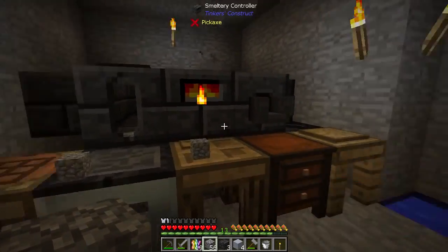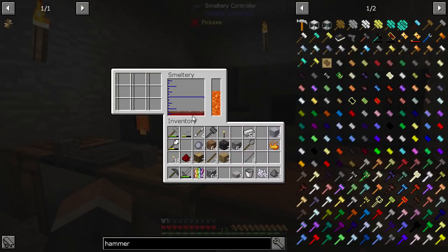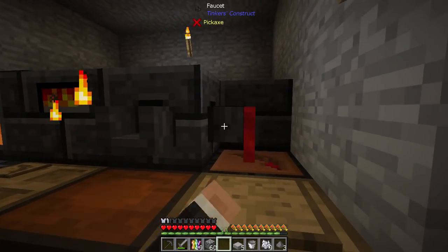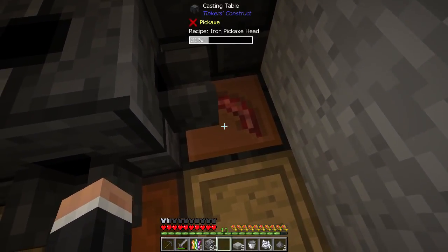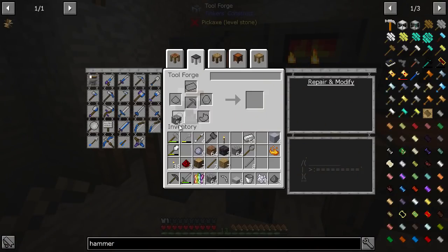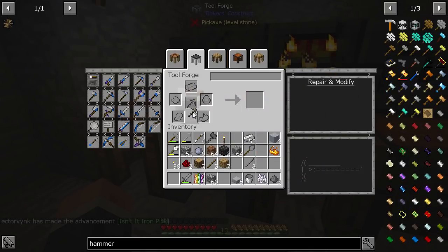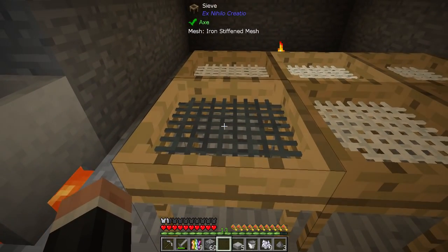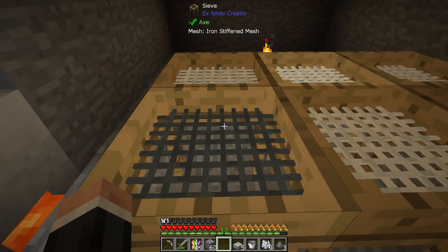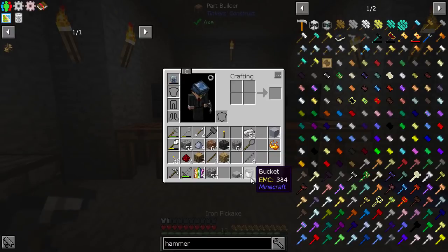I'm going to get more lava and start making a better pickaxe. I've got a clay cast right there — only took two bits of clay. I've got some iron so let's smelt that. The cast will die its death, but now we can upgrade this. I've got four modifiers — still have four modifiers, that's excellent. I've been sieving some dust in an iron mesh.